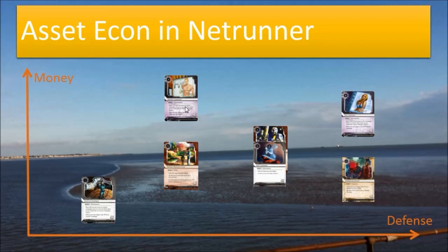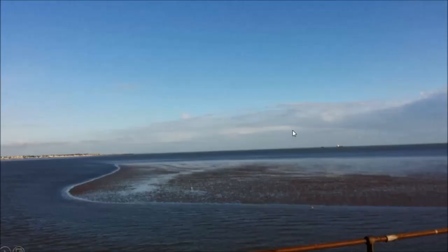Adonis seems to be a cut above the rest — too bad it costs 2 influence, so I can only include 1 copy. But otherwise, econ is pretty solid. There's a good mix of burst econ in Sweeps Week and Hedge Fund and these asset econ pieces — it's just that I didn't manage to see them in this game. That's all I have. Thanks for watching. Happy Netrunning!